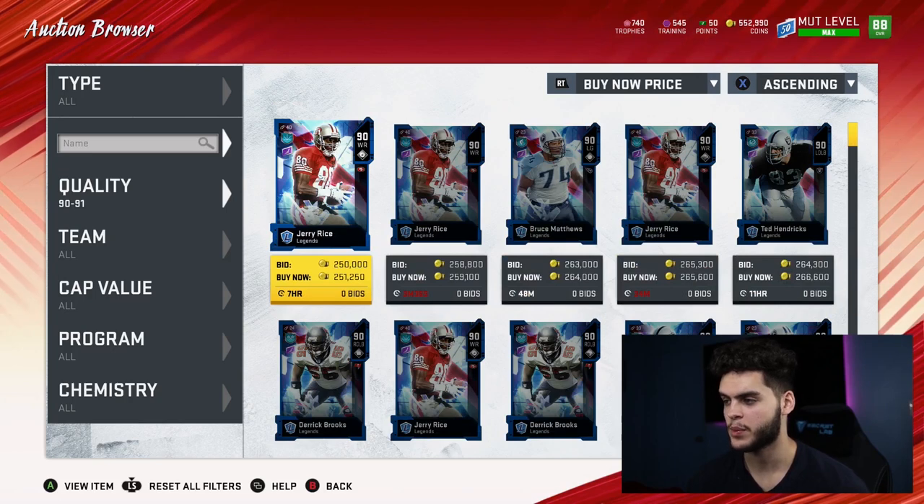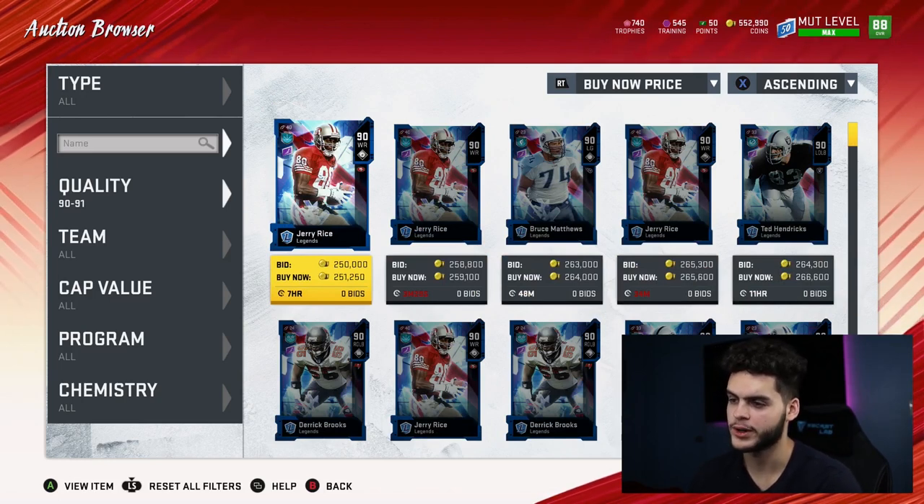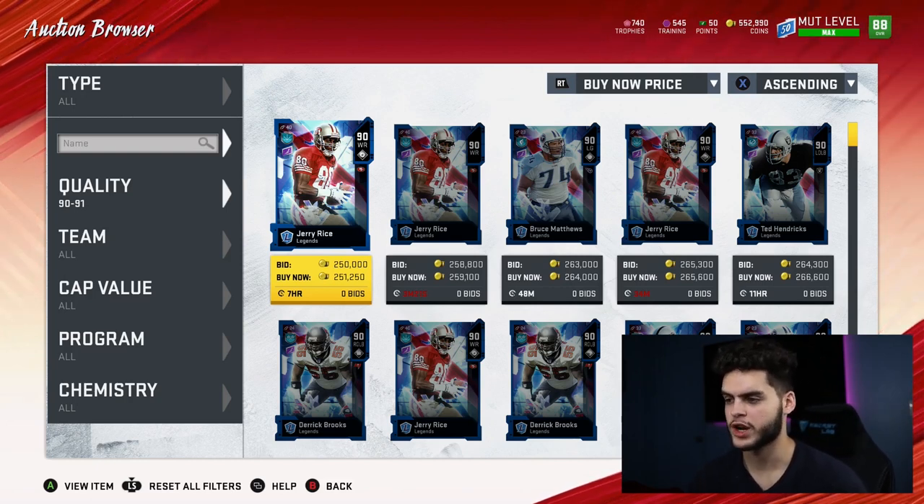Prices are coming down as people prepare for the new legend drop today — Jerry Rice is now at 250k where the median used to be 240–250k. Taking a 90 overall at 250k divided by 4,940 training points gives you about 48 coins per training, which is not one of the best values.